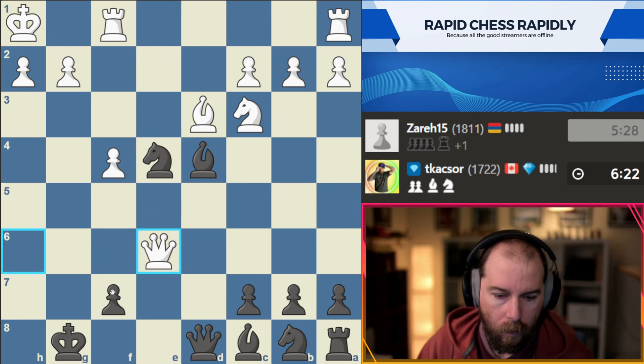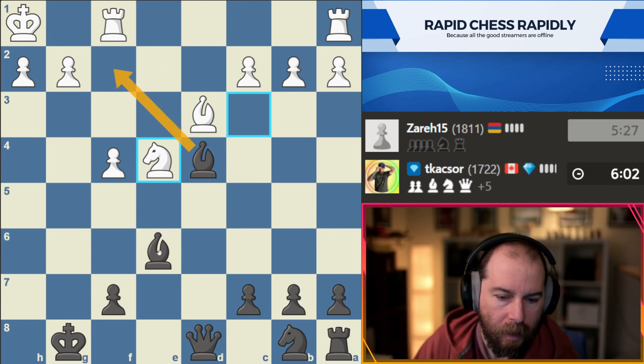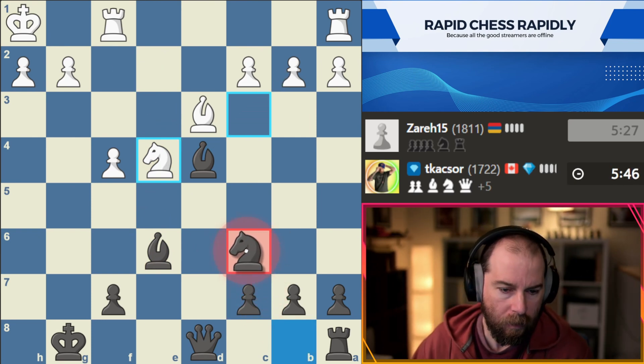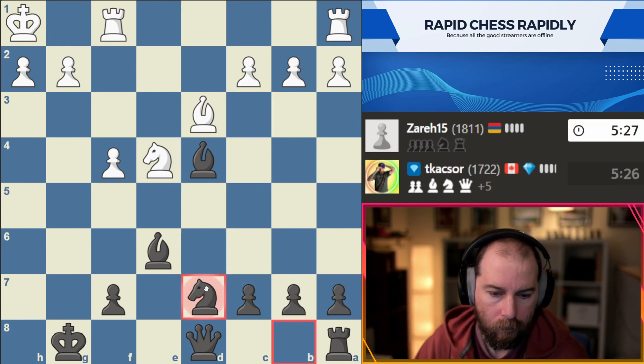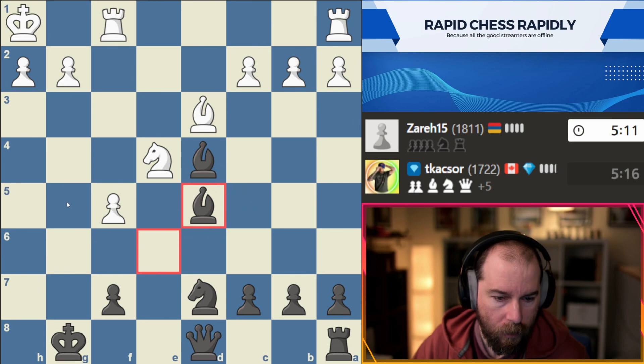Okay. Now, good on him — he removed that tactic. Kinda greedy to take this; don't think we really want that. If he checks, that would kinda help us — take away this check at the very least. Although I guess technically we have a bishop covering that diagonal. Try and get some pressure here.